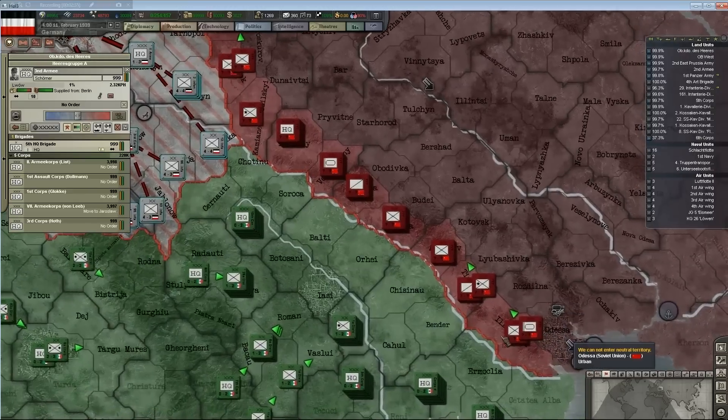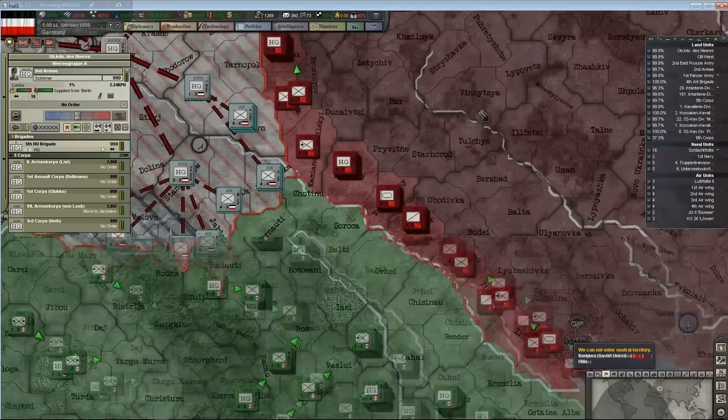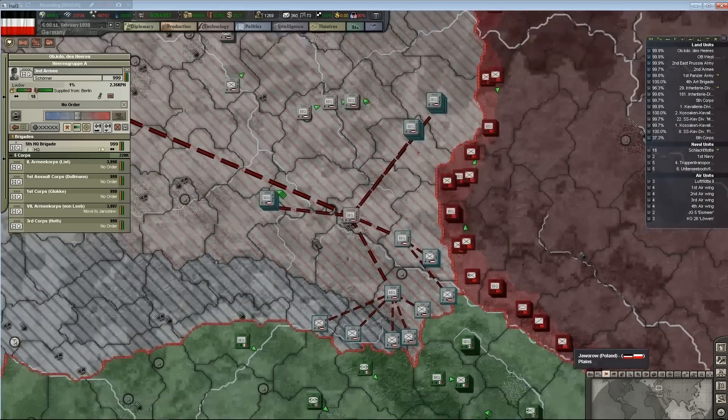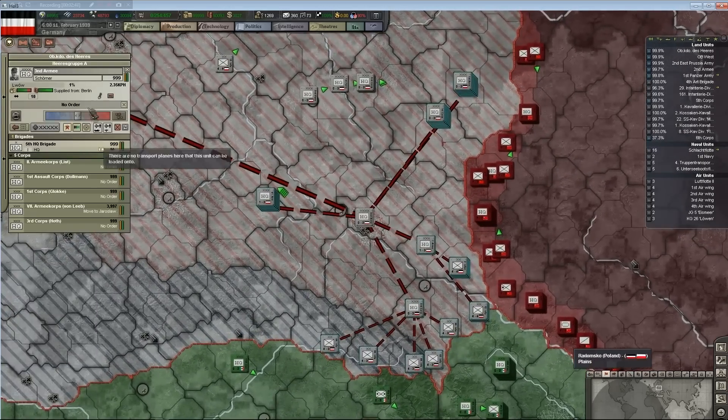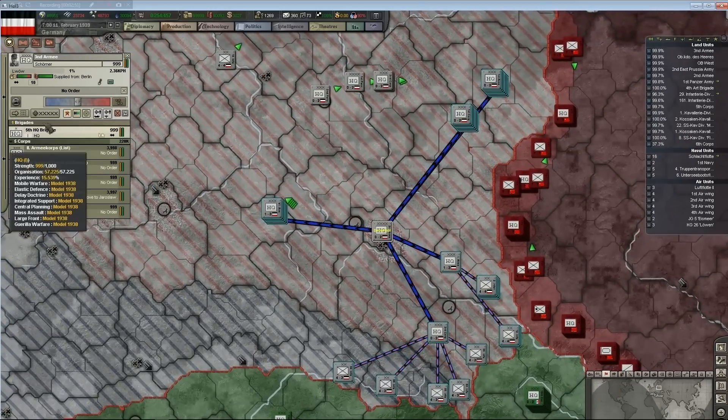It's city, plains, plains, then hill, hill, hill, and then plains in the north. So it's like three plains, three hills, three plains. Alright, so this is the third army which needs to get detached. Now I need to start making army groups.